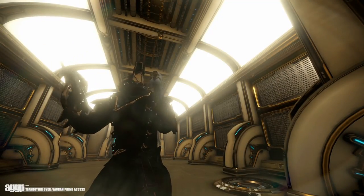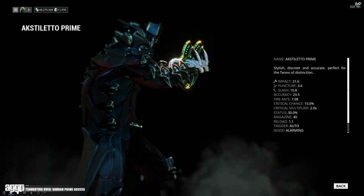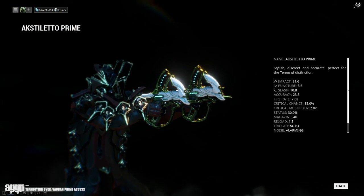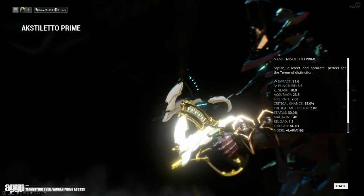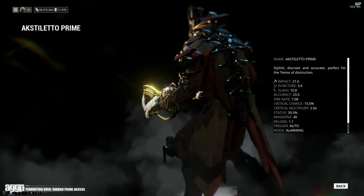Now let's start off with the sexy Axe Stiletto Prime. Dear lord, these things look beautiful. I always thought the classic version was a good looking weapon but they really managed to kick it up a notch. I love the shape, I love the amount of gold — because sometimes they don't do enough and sometimes they do way too much. This is like the Goldilocks of gold accentuation and it is much appreciated.